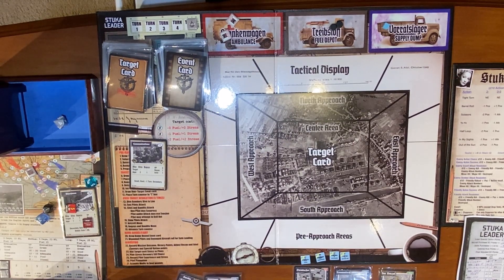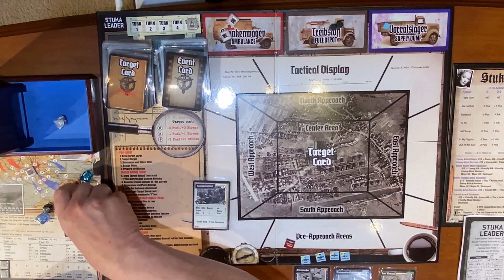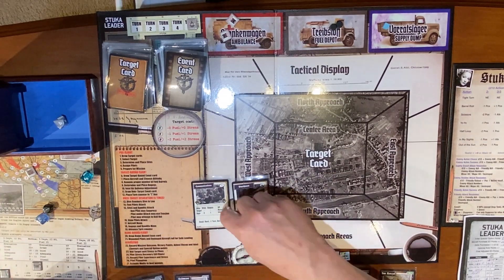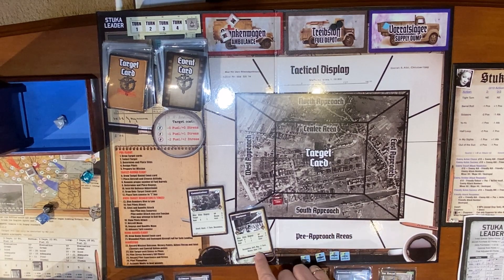Wounded pilots, damaged aircraft — shake for safe landing. We don't have any wounded pilots or damaged aircraft, so those are not happening. Record mission outcome: victory points, adjust recon and intel. SO points remaining is one, targets destroyed is three victory points. Photo, warehouse is one recon, communications is one recon, and the photo is one recon — so we move the recon three. We move intel one — it's now at one sight, one bogey, which will definitely help. And we get a bonus — we gain an SO.